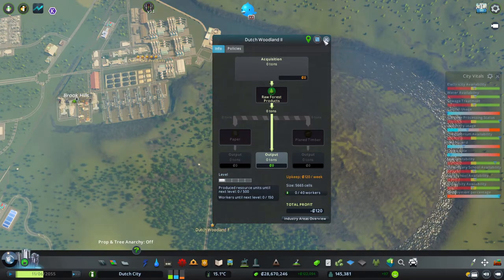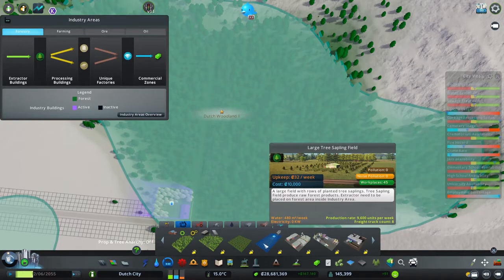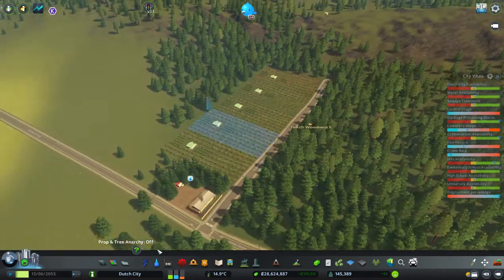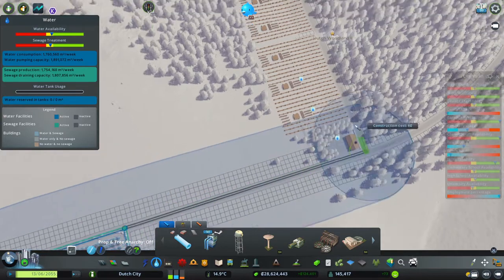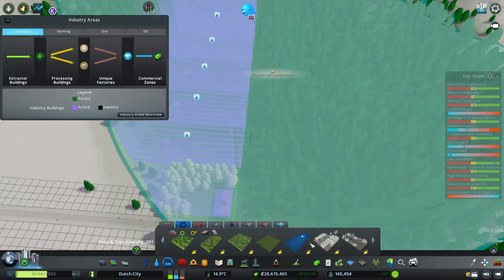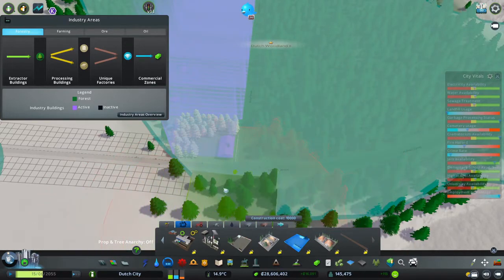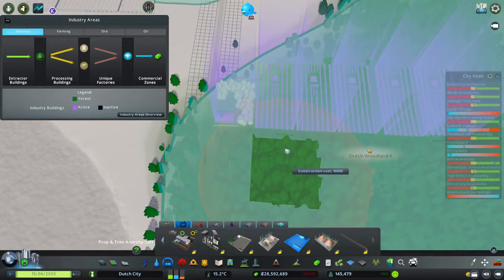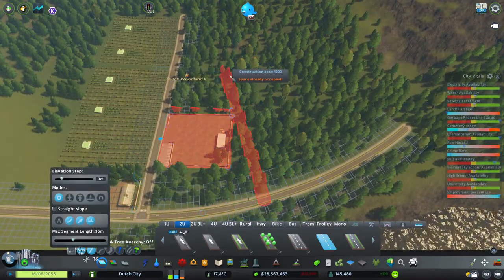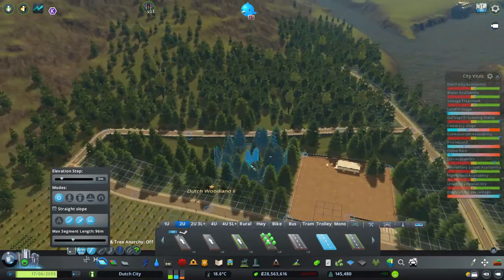Now we can produce forestry, so let's get the large tree sapling fields - they need water, I'll give it in a sec. Got the sapling fields, and of course they need some storage facility - a small log yard. I'm going to give it a big one. There's nothing special here, and oh perfect - it's going to make it a bridge, lovely.